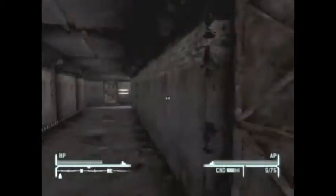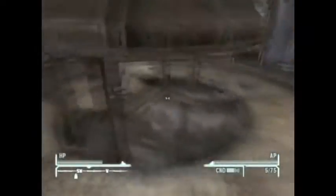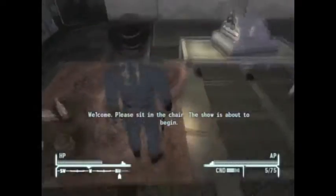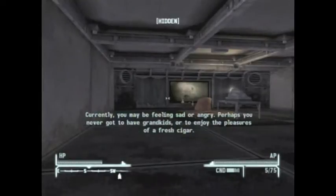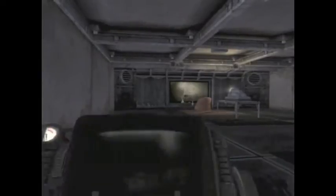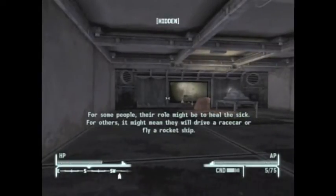Make your way back to the Overseer's Office, use the terminal, and hit 'Open Sacrificial Chamber.' Go to the end, walk into the bright light, and you'll come to a room where the door closes behind you. Sit in the chair, get out of the chair, and crouch in the corner. Wait for some of the speech to go through.